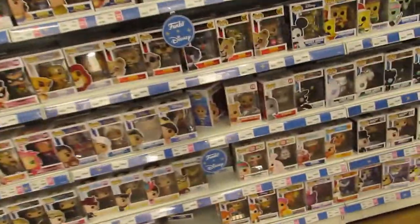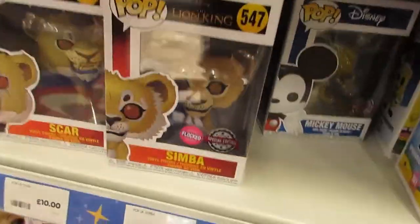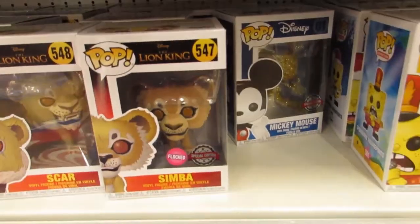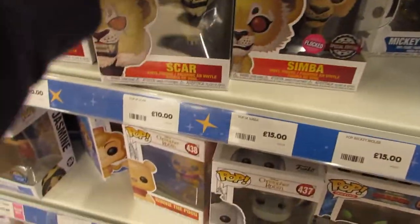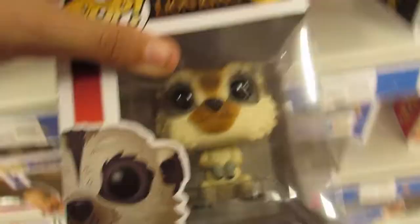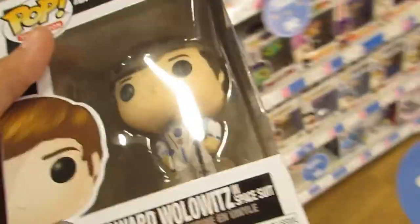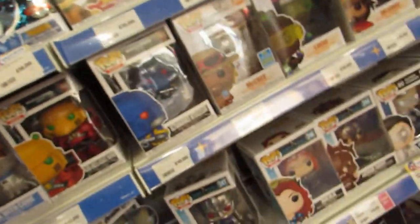I needed this gold Mickey because this is the only glitter one they have. The flocked Simba is cool, and the Scar. I was looking for Rafiki holding Simba but they don't seem to have him — that would be cool. I'd probably get him if he was flocked. They've got Wally — oh yeah, there's a NASA outfit one! I think I'm just going to get Raj out of them.